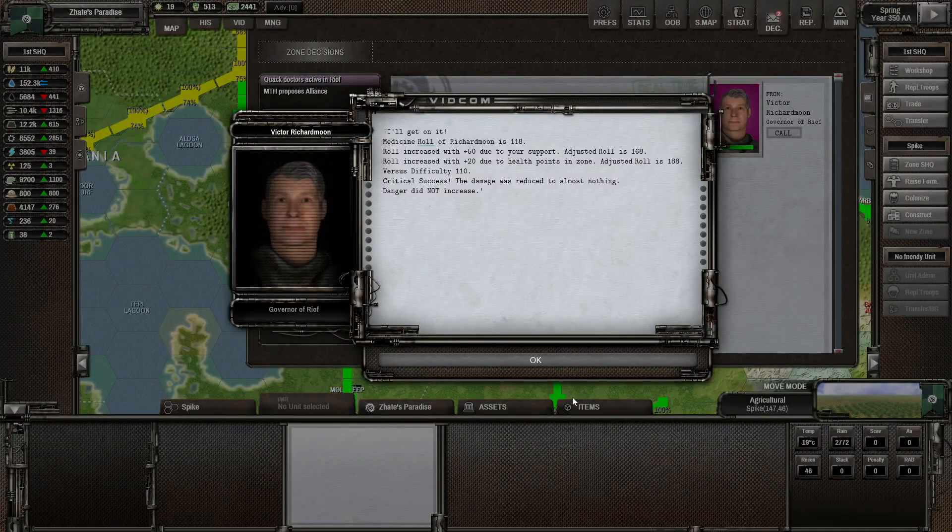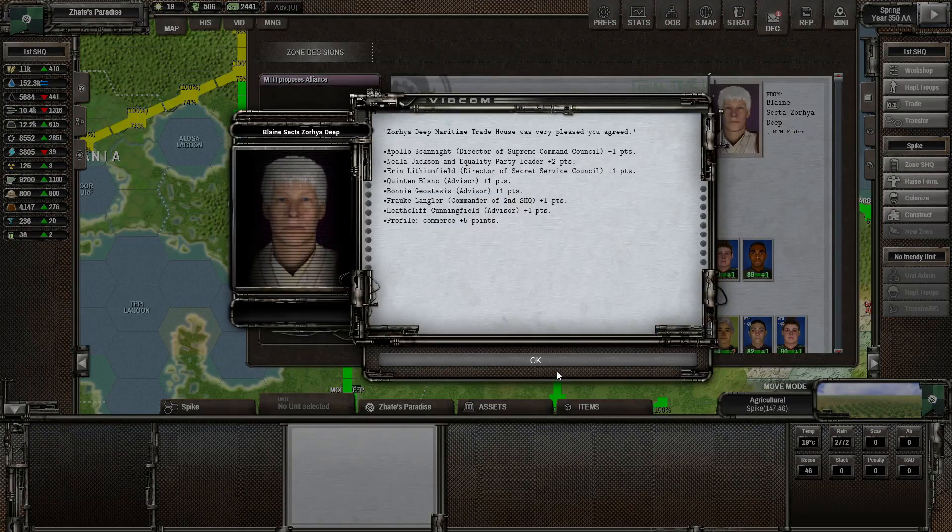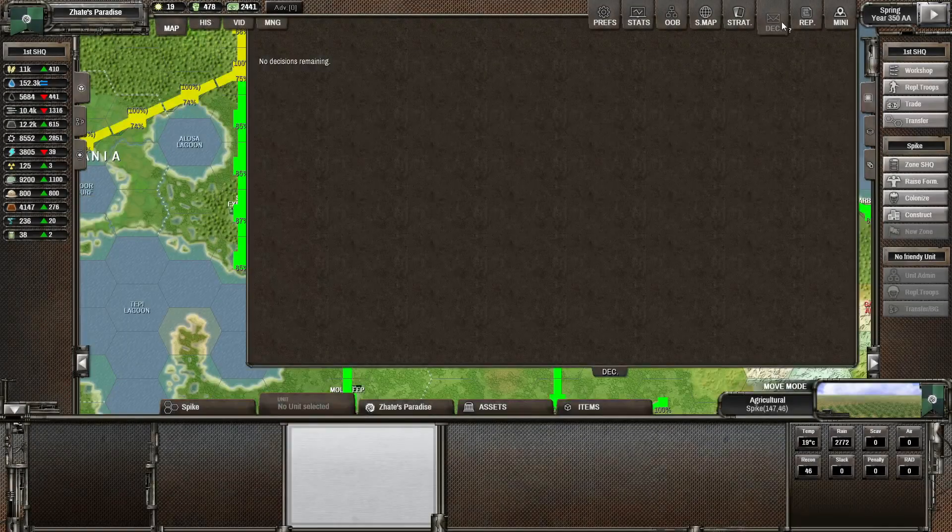A Quack Doctor is active in Rearview - you will have my full support. We rolled a 188 total versus difficulty 110, so no danger increase from that. Zora Deep offers an alliance - we do agree on that one. Might be able to get some good leaders from them as well.